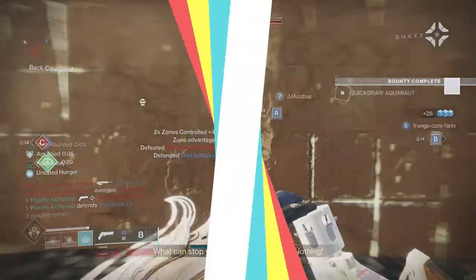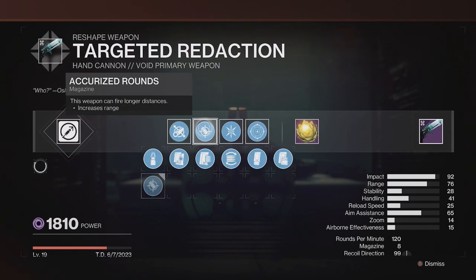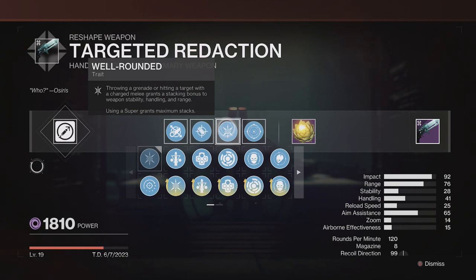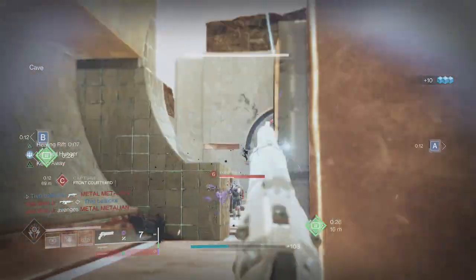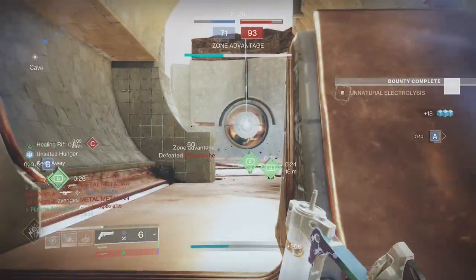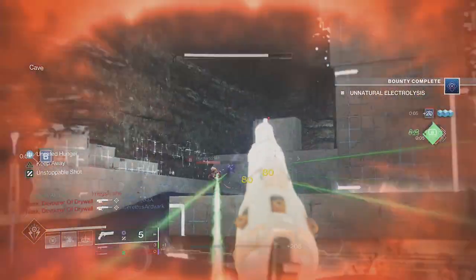To recap the god roll: range masterwork, Fluted Barrel in the first column for a snappier feel, Accurized Rounds for range, Well Rounded for stability, handling, and range buffs, and finally Keep Away for that massive reload boost and additional range. This roll allows the weapon's effective range before drop-off to peak at 39.5 meters, which is very good for a hand cannon.